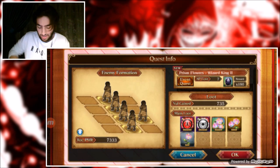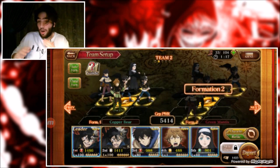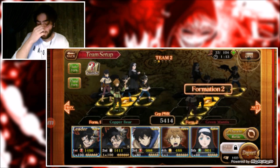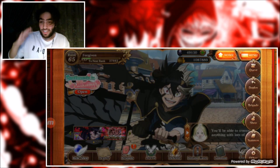I had like 600, almost 700 tickets and now I'm down to 160. That's a combined total of about 500 runs, which took some time, but we got enough to get Black Asta and level him up to seven stars.